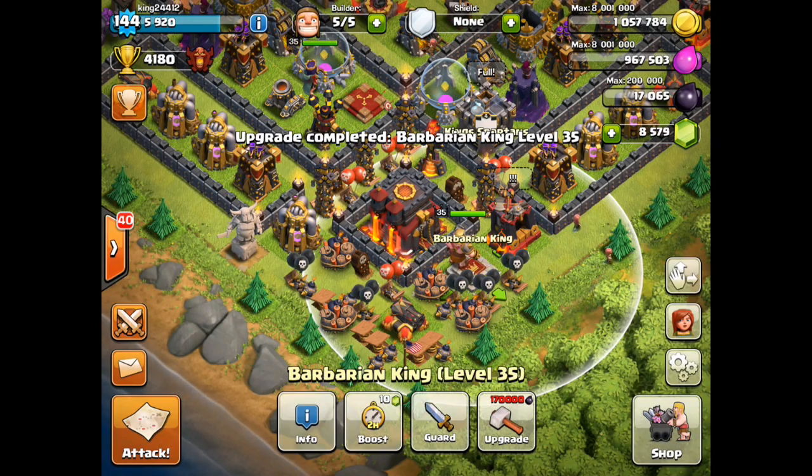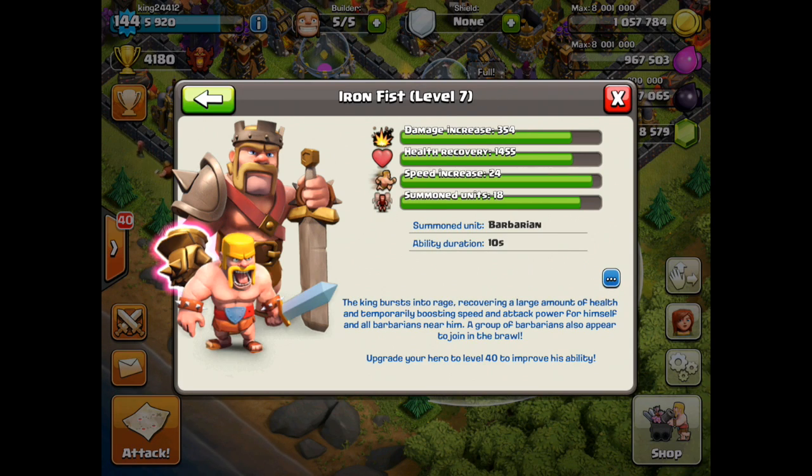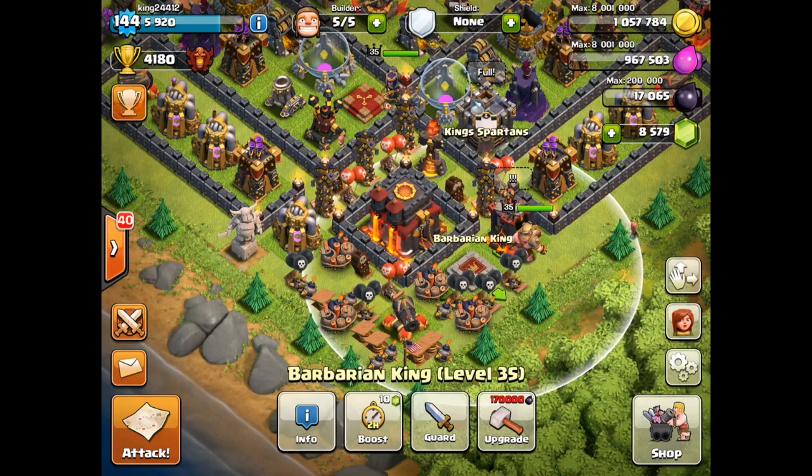750 gems later and we have slightly stronger stats. Obviously the best thing about level 35 — or going from 34 to 35 — is the extra troops you get. That's the biggest thing right there. His extra strength is minimal, but the extra troops are always really helpful.